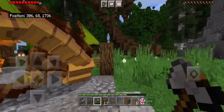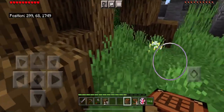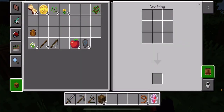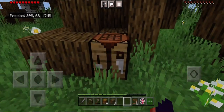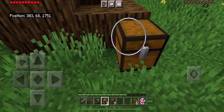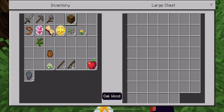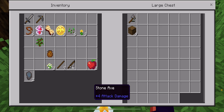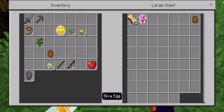For a second I thought I got two fishing rods, and I was thinking — how did I get two fishing rods? I'll make four chests. This will have my resources like wood, and this one would have all of my dragon items.